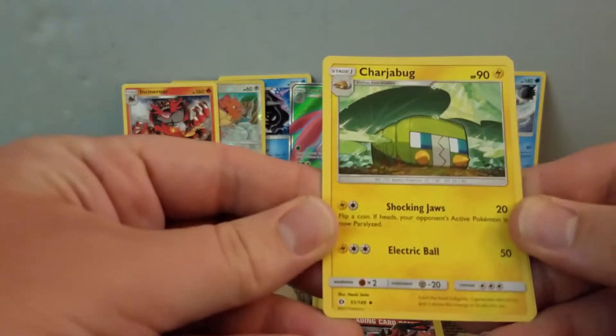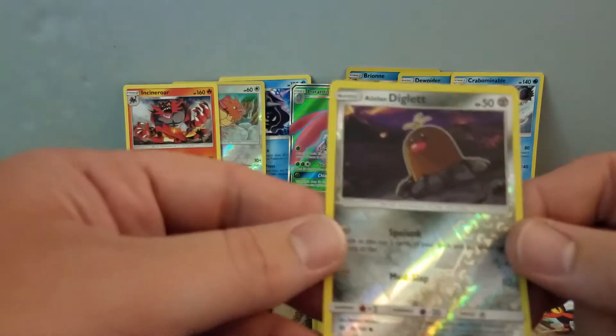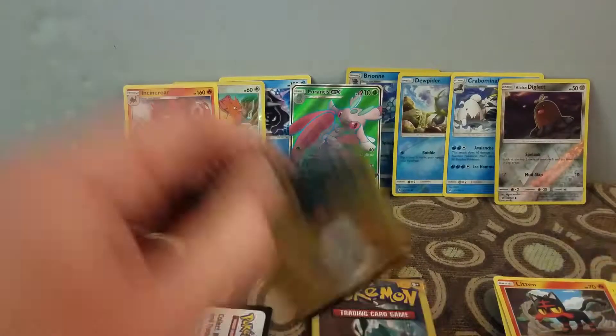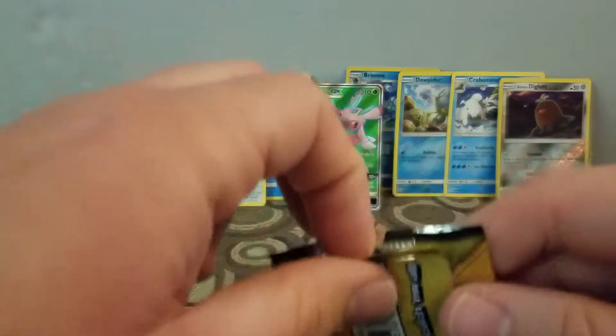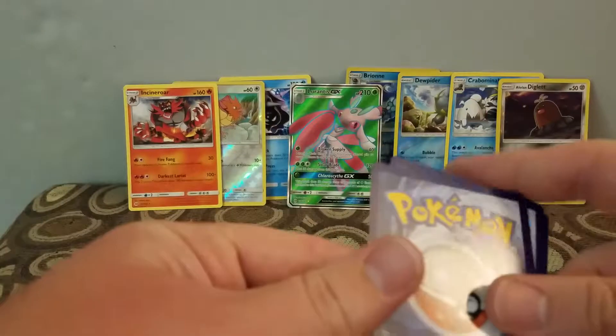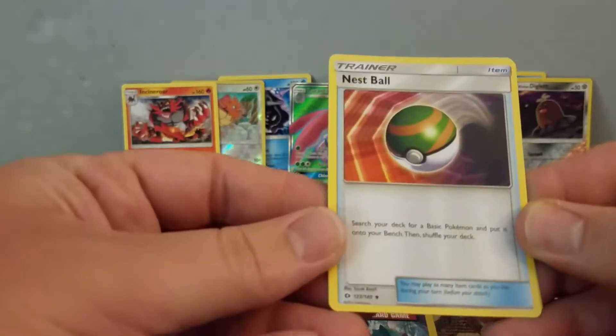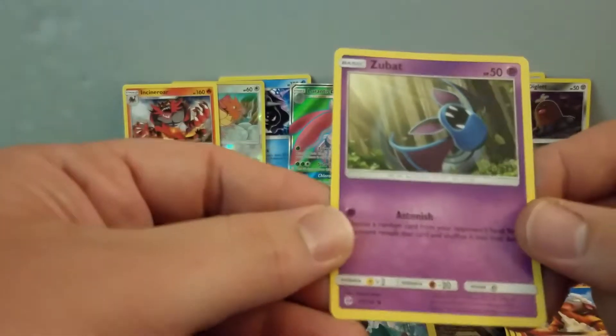I have a... Charjabug, a Litten, and a Reverse Holo Diglett. Then a Nest Ball, a Torkoal, and a Zubat. That's the last dollar pack.